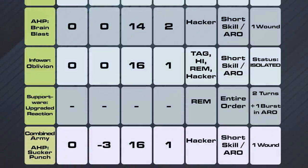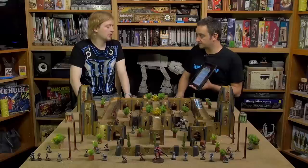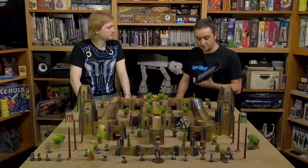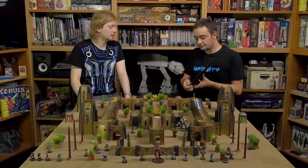Finally, the Combined Army Anti-Hacker Protocol: Sucker Punch. Certain factions can get programs unique to them. Combined Army's Sucker Punch is another Anti-Hacker Protocol but more powerful — minus three to target willpower, higher damage, causes one wound. It's more powerful than Brain Blast, but Brain Blast has Burst 2, so Sucker Punch is probably more useful as an ARO where you're only rolling one die.